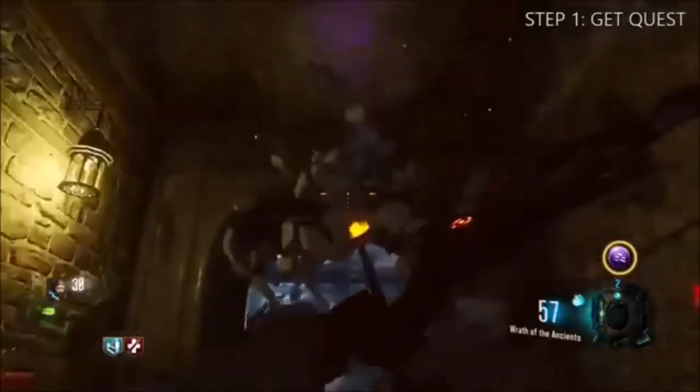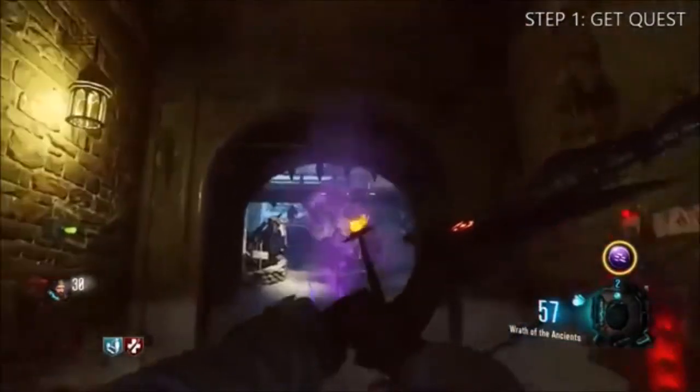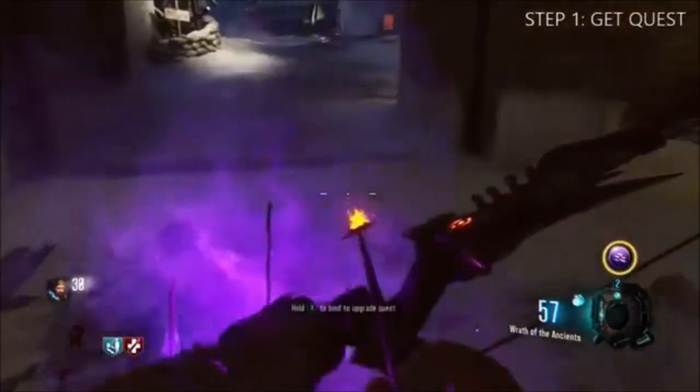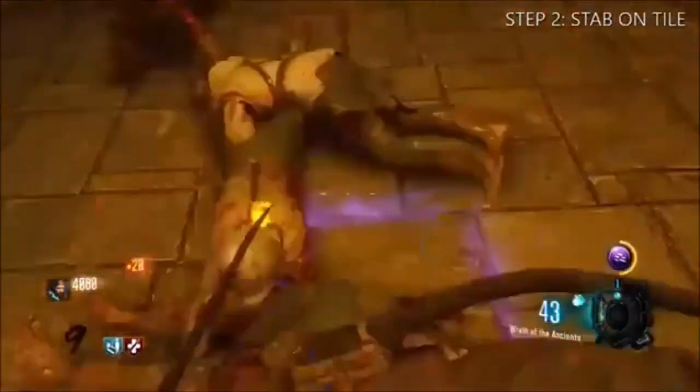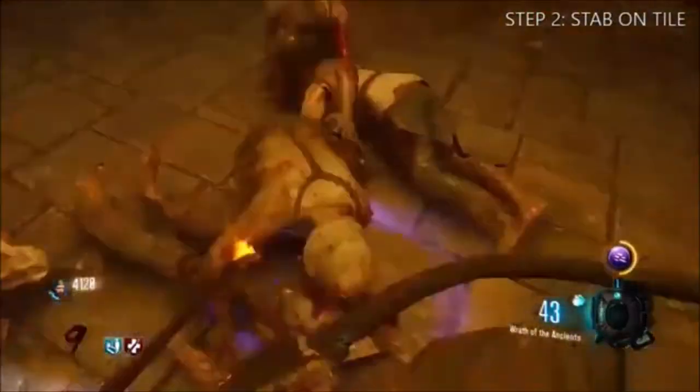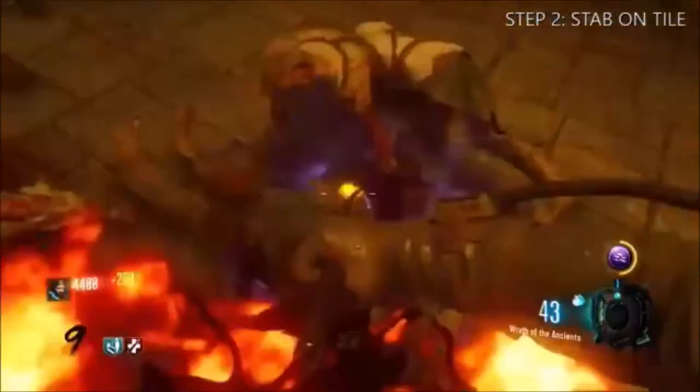Once you've done that, you want to come next to where Double Tap is, you want to shoot the symbol, and what comes down there is a perfect left Poid Sculpo. You want to pick that up by holding the interaction button and then move on to the next step.